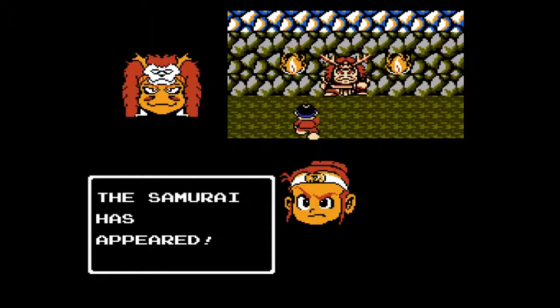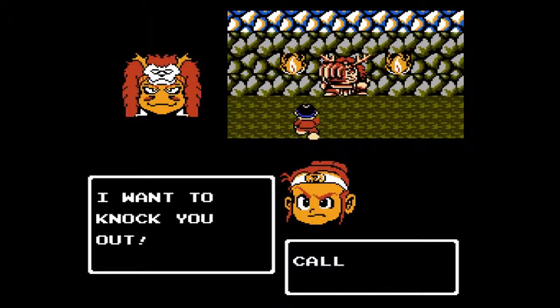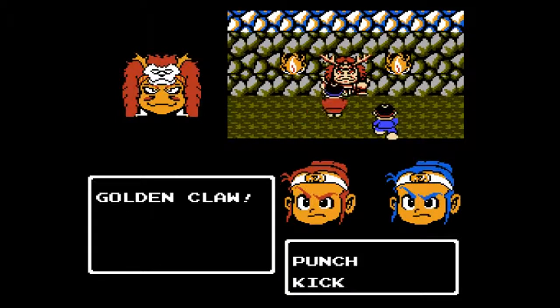So, here we are in the cave to Chatsy, and thanks to the candle, I can at least see something. I also forgot to mention that those pink boxes that used to be invisible — I can see them now. And here's the main gimmick with this cave: every fight in this cave is gonna be an RPG-style fight. So first thing I'm gonna do is just get my ally here. Pretty much what I'm gonna do is just try and beat them with regular attacks.